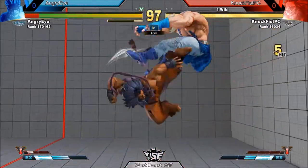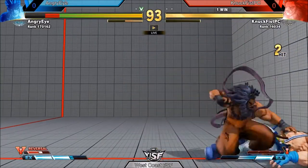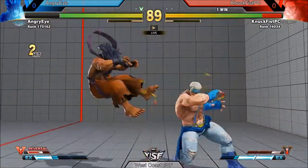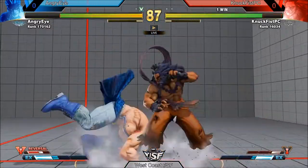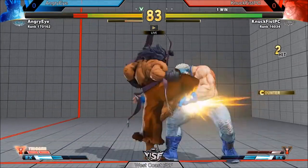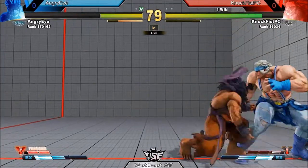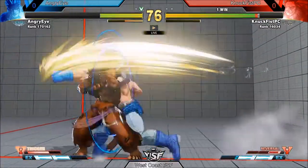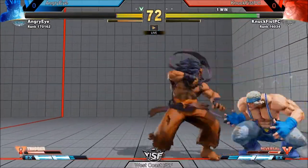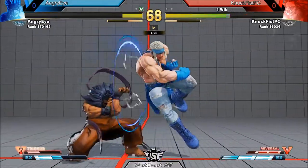Round two opens with another stop, but he misjudges the spacing, lands on the other side, and finds himself in the corner because of it. It's great that Angry Eye recognizes that forward heavy punch is now minus two on block — challenging that with buttons. But Nut Fist has got his meaty setups on point right now. Angry Eye just seems to go straight into those V-trigger combos — that's dangerous without hit-confirming, given how negative it is.